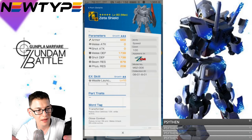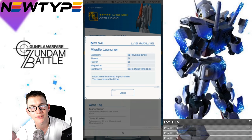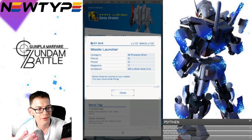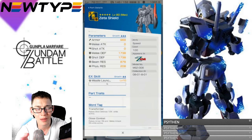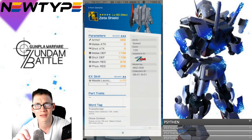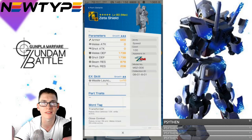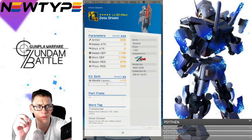The last Zeta item is the Zeta shield. Really solid defenses all together — obviously no melee or shot attack. EX skill is missile launcher: shoot missiles stored in your shield, you can move while firing. Seven shots, power C, physical shots. This is a really good shield and probably one of the better shields — because unlike the X Divider's harmonica attack which has a long cooldown, this launches seven rounds immediately at the start of battle. This is something I'm definitely going to be hoping I can get.